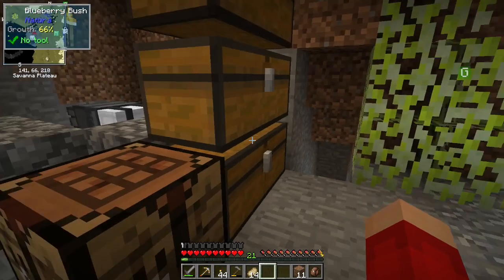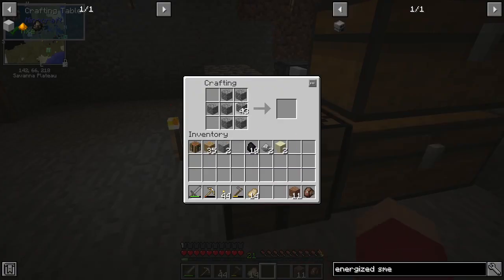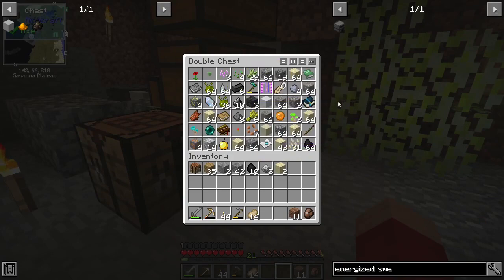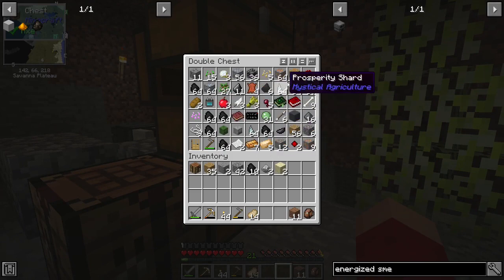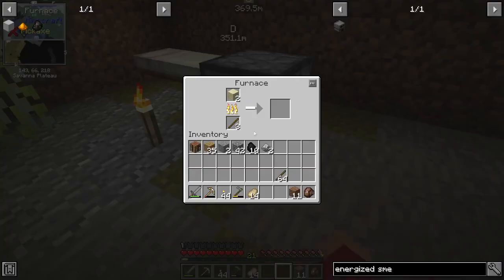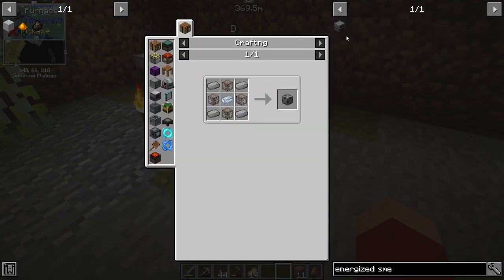So it requires two glass, which is annoying because that means I need to actually make a furnace. We're going to make the glass. I need two glass and I need some steel casing - oh, which requires more glass.